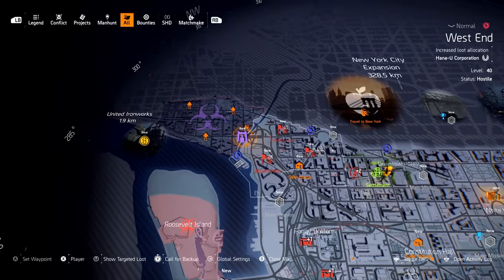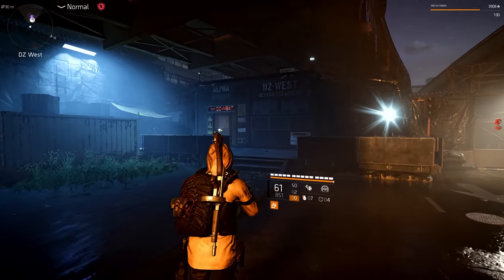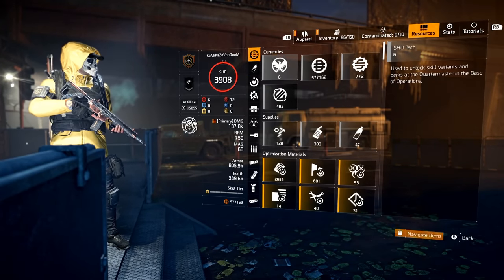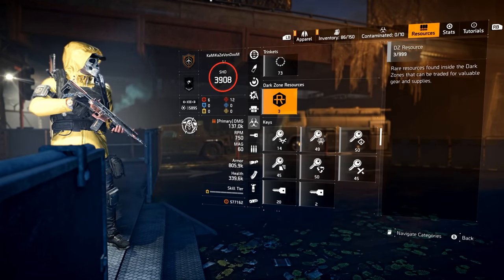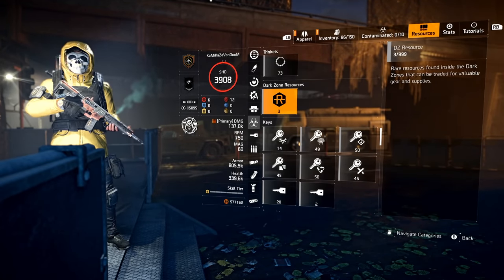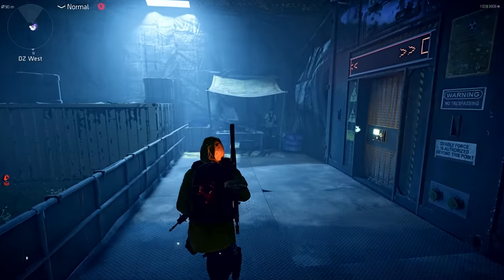Now we're going to our Dark Zone vendors. We already have the Orbit for sale at the Countdown Vendor, so hopefully we can get some other goodies for PvP-exclusive items this week. Just a reminder: all these vendors sell items that cost Dark Zone resources. To check your DZ resources, tab over to the Resource tab — right above your keys. I'm at 3 out of 999, so if I wanted anything, I'd have to farm DZ resources. You can get them from boxes spread throughout the Dark Zones, or pick up contaminated items, deconstruct them into DZ resources, and extract them.